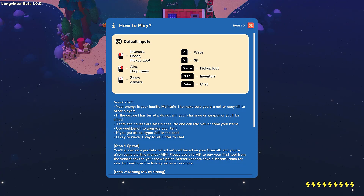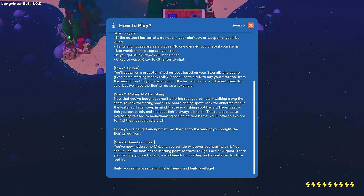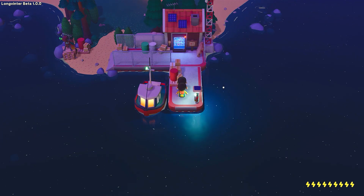Alright, here we go — how to play. We've got our default inputs. Your energy is your health; maintain it to make sure you're not easy to kill from other players. If the outpost has turrets, do not aim your chainsaw or weapon or you'll be killed. Tents and houses are safe places — no one can raid and steal your items. Use the workbench to upgrade your tent. If you get stuck, type 'kill' in chat. Step one: you'll spawn at a predetermined outpost base tied to your Steam ID and you're given some starting money. Use that MK to buy your first tool from the vendor next to your spawn point. Step two is to make money by fishing — locate fishing spots and look for anomalies in the surface of the water. Once you've caught enough fish, sell to the vendor.